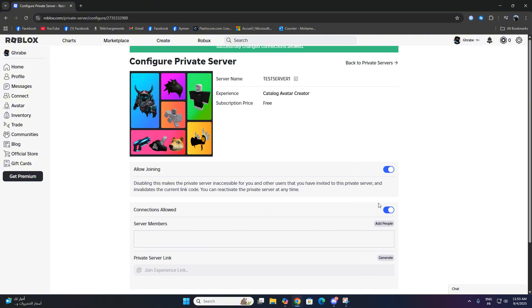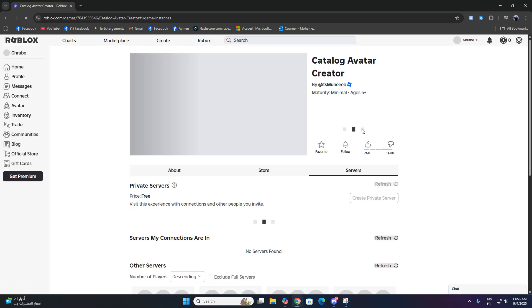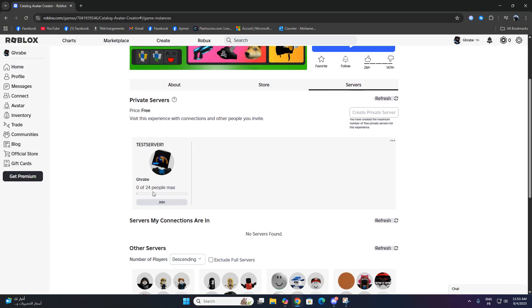If you also want friends to join, you can enable friends allowed or allow connections, depending on the game's options. Once that's saved, go back to the server list. Click refresh in the top right and you should now see your server active.